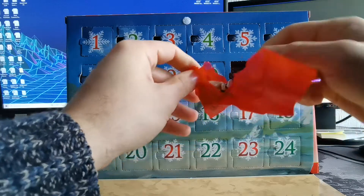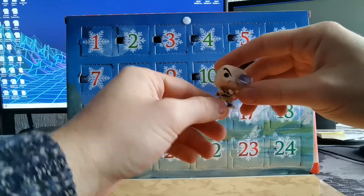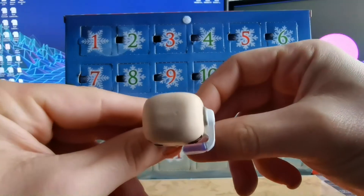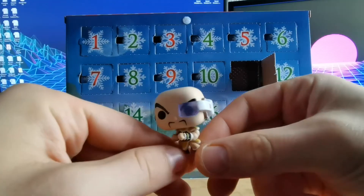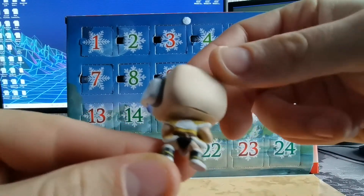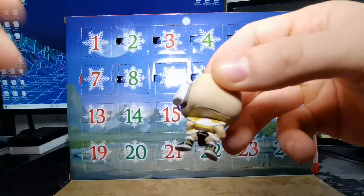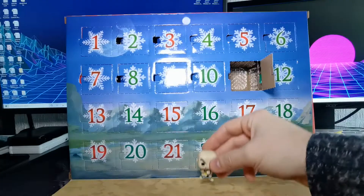Oh, nice one — one of the box ones. Vegeta? No — Nappa, baby! Don't want to throw this one because the scout did break. That's a thick lens he's got there. Real nice one. Not the best cleanest of heads there, Nappa. Chuck the HD filter on — does have the tail on, real nice fact, and it's in battle pose.